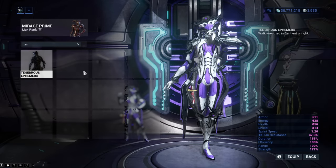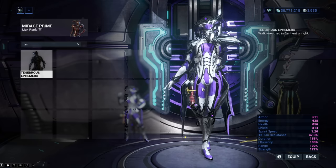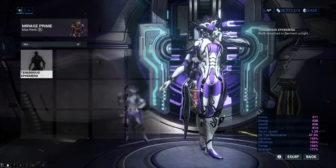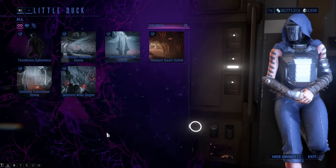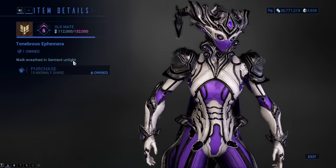Tenebrous Ephemera will add an Ash-like effect to your Warframe. It looks quite nice, but it really depends on the Warframe colors you use. You can get it from the Little Duck for 15 Anomaly Shards, which is quite expensive, not gonna lie.